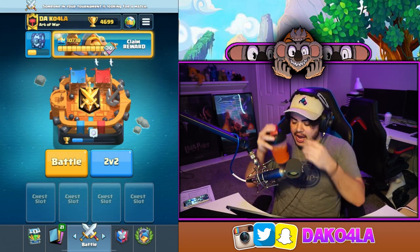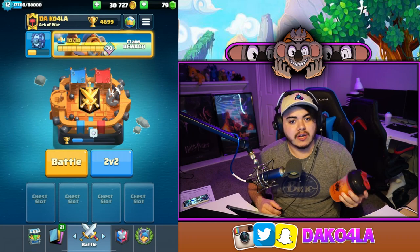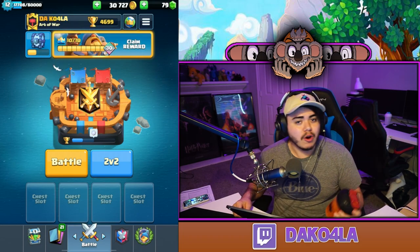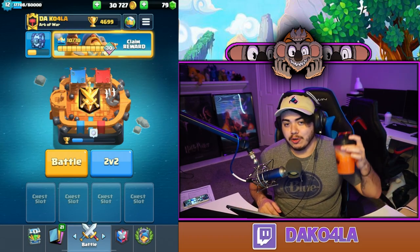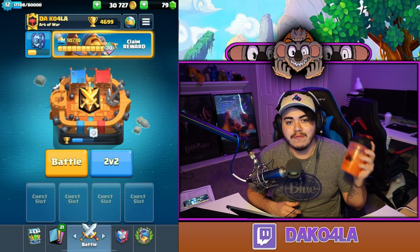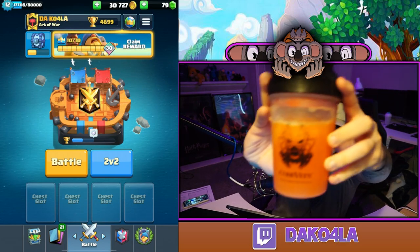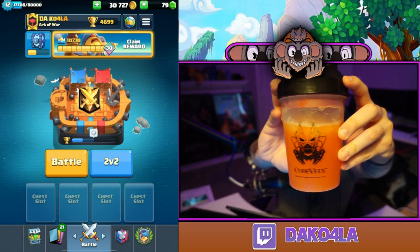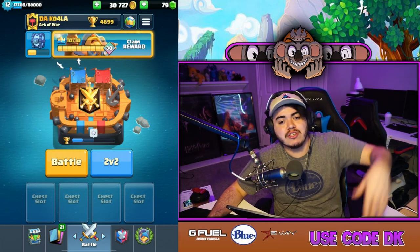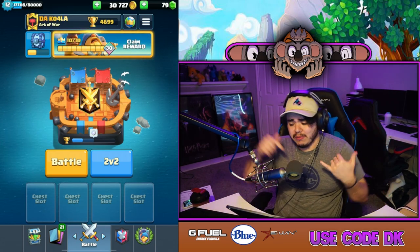Before we get into today's video, I'm sponsored by G Fuel Energy. It's basically a natural energy drink, much healthier than Red Bull or Monster. Whether you're a gamer, go to school, or have kids and need a pick-me-up, G Fuel is definitely that outlet. I'm currently sipping on Bahama Mama — pineapple and coconut — in the new Code Vein shaker cup, which looks freaking sick. Use code DK at checkout, and if we get 30 uses in July I might do a giveaway with some Blue Audio gear and G Fuel stuff.